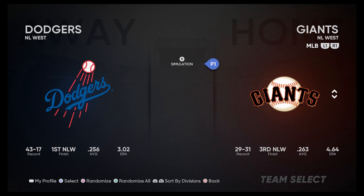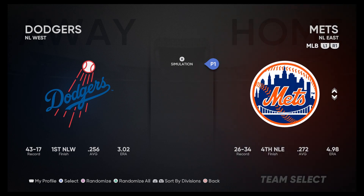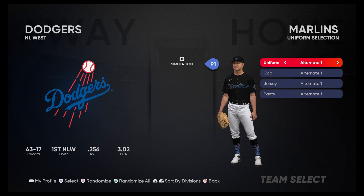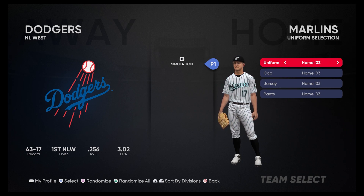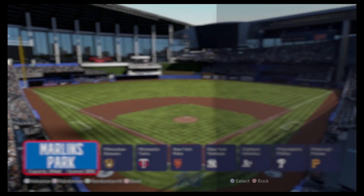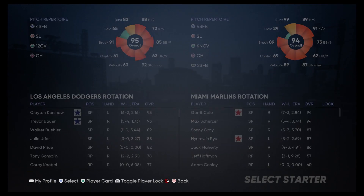We're going to be the Marlins. We're wearing those home unis — actually, let's wear the black unis. No, I made up my mind. We're going old school, going 2003. Let's go with the alternate home 03s. I love those uniforms. We're going nine innings, got the 1 o'clock game here in Marlins Park, and we're going to take that extra inning runner off — I hate that rule.